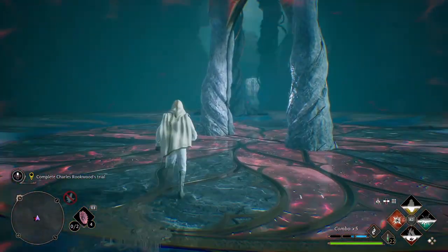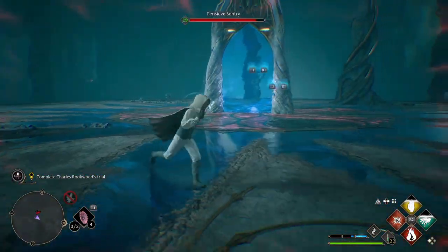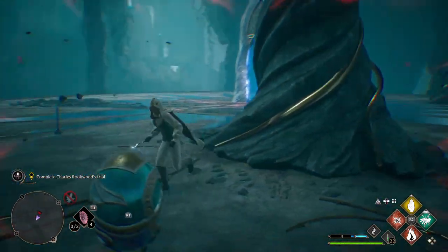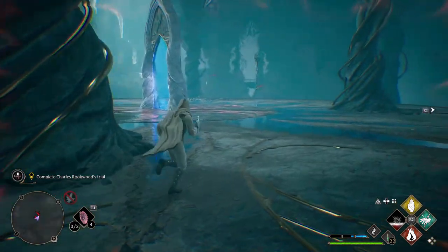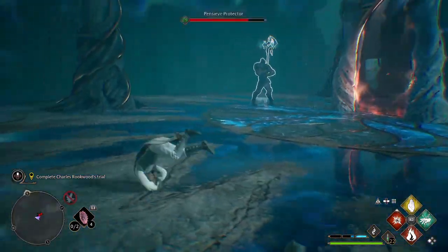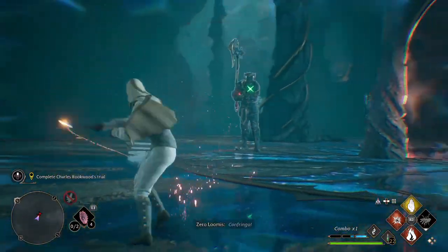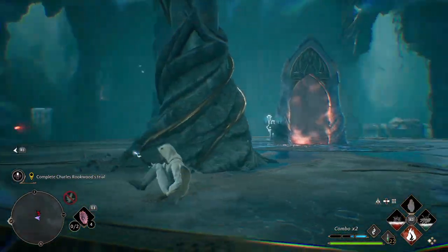What I did was I attacked all of the Pensive Sentries and Guardians as much as I could on one side, and then I tried to go towards the other. Of course, when they're invisible, you're not going to be able to hit them with anything, so you're going to have to continually go back and forth between the archway to take out the Protectors and Sentries.